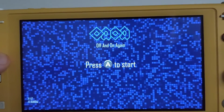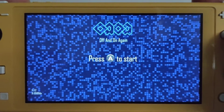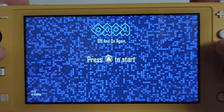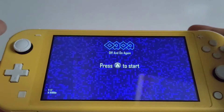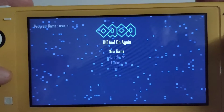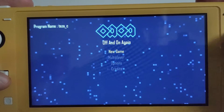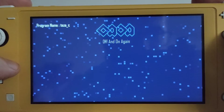Hello and welcome to The Gamey View. If you are new here, make sure to drop a like and subscribe as it is greatly appreciated and helps the channel out a lot. So today we're playing Off and On Again on a Nintendo Switch Lite — just gonna give it a quick look, see how well it plays, looks, runs, all that good stuff. So let's crack into it with a new game.